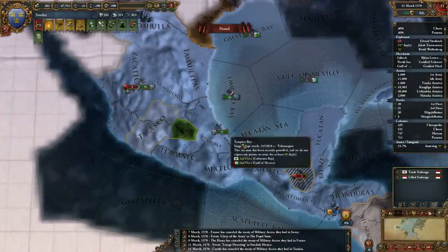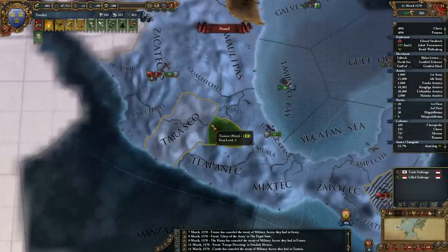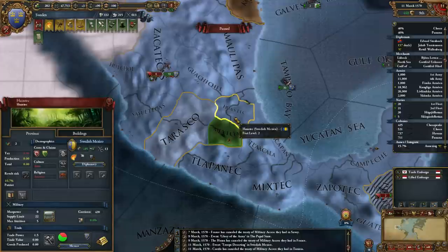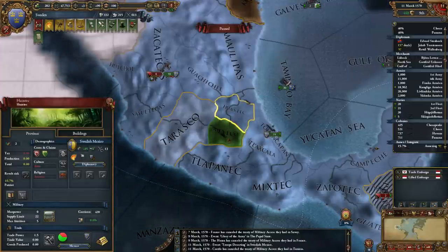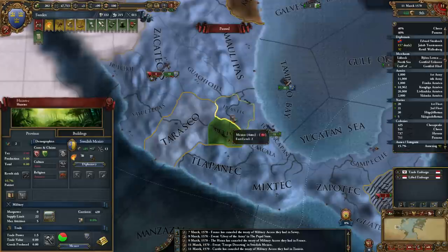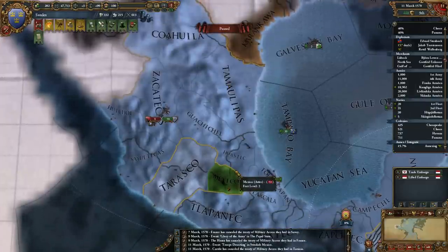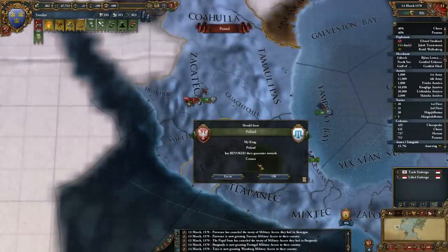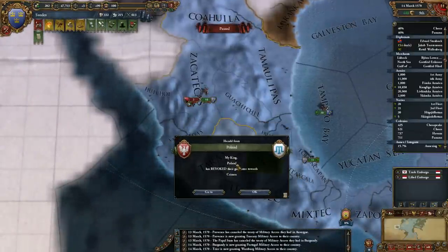I've been attacked there. There's going to be tons of rebellions here — I really made a mistake. If this territory gets patriot rebellions I may let it go to reduce the overextension. It's inland so European nations can't take it. That's probably the territory that I shouldn't have taken off of them, but I guess we'll have to see.